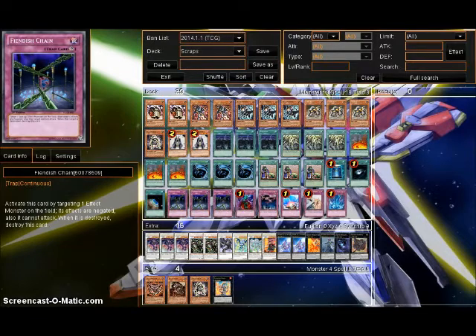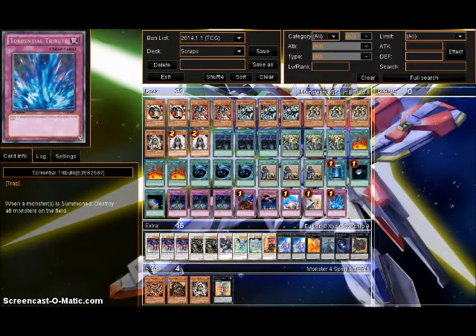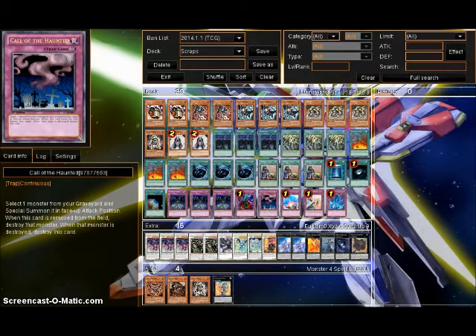Same for Fiendish Chain — chain something, and if they exceed with it, fine, you get something to feed the Dragon. The other cards are all self-explanatory. I want to put in another Call the Haunted; I've always liked 2 in here. So I might do that now that I'm cutting the Goblin.